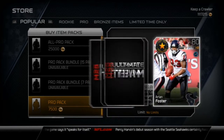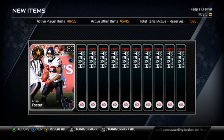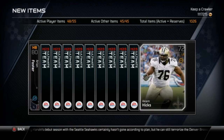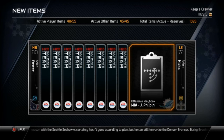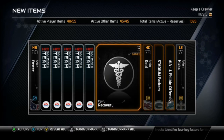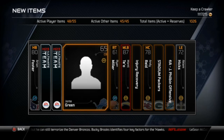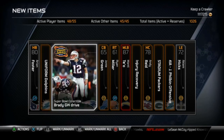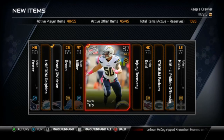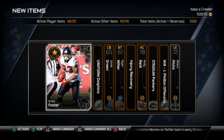Getting into the next Pro Pack. If I don't get anything good in this one I will not buy another one, but if I get a decent card I'll buy one more. We get Akeem Hicks, Dolphins Playbook, Lambeau Field, Andy Reid, Injury Recovery for 3 games, and Manti Teo next gen. That's a decent card, so we'll open one more Pro Pack.